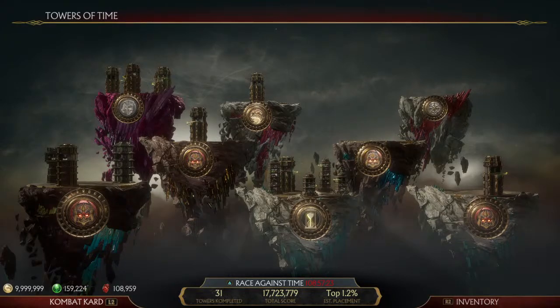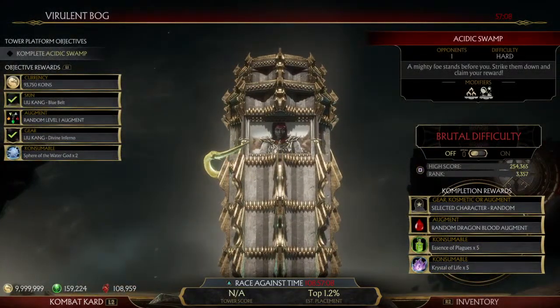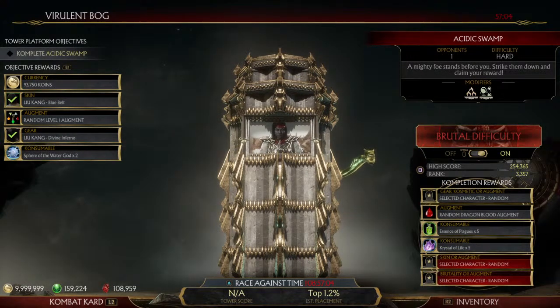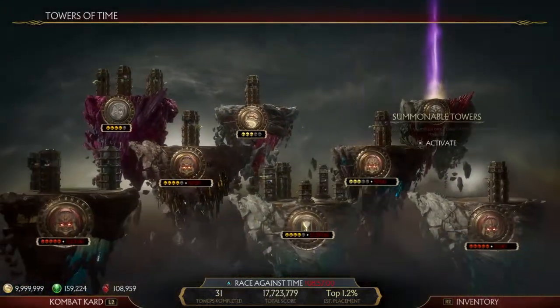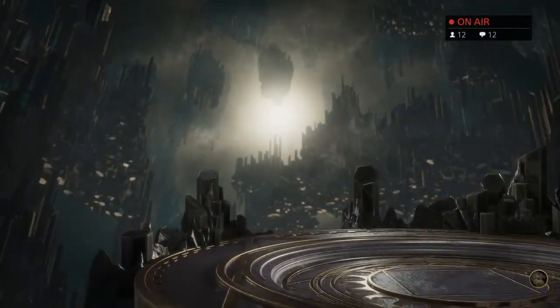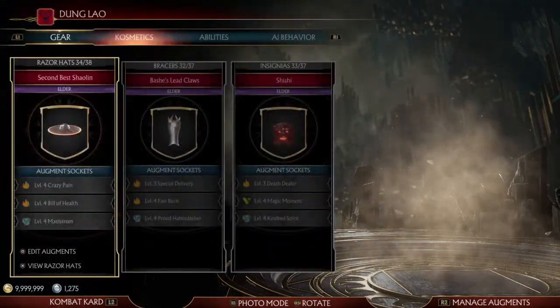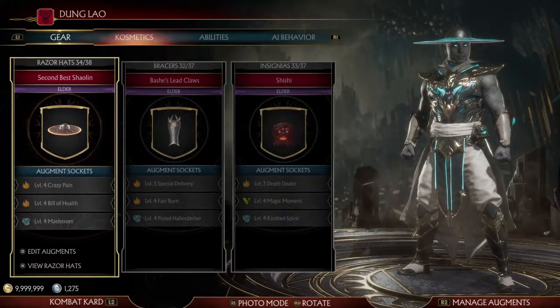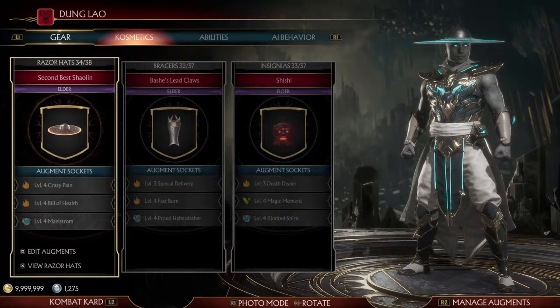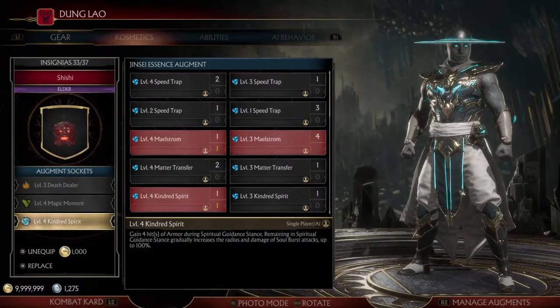Let's go back to the augments. I'm glad we got that tower because this one wouldn't have been great for demonstrating Kong Lao — it doesn't have all those towers where you get lots of XP. What normally would take me weeks to accomplish, I can do easily by sitting down for a couple of hours and grinding a bunch of towers. It's become well worth the time to grind Towers of Time once you get some of these Jinsei Essence augments, especially this one for Kong Lao — it's really super good.